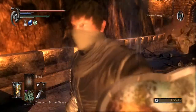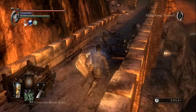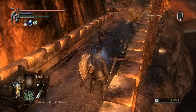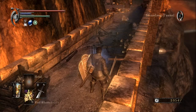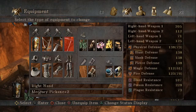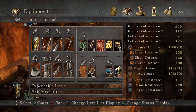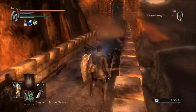We're at the Burrow King Archstone — look down there. That's not anything I've seen before. Also, I have a lot of Crescent Moongrasses now. I should probably change my equipment just a tiny bit. And we have a couple of Half Moons.